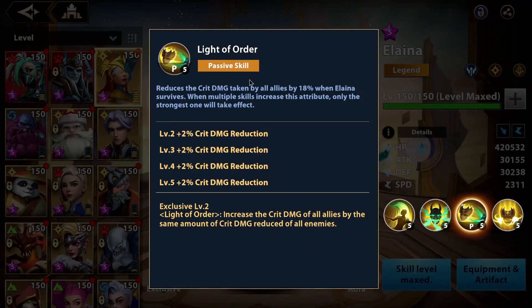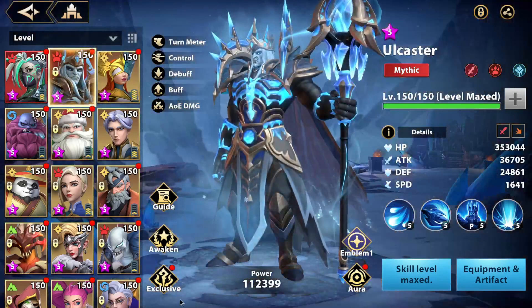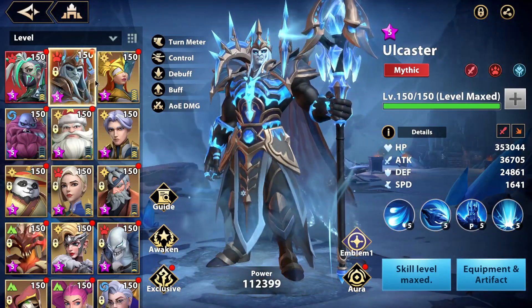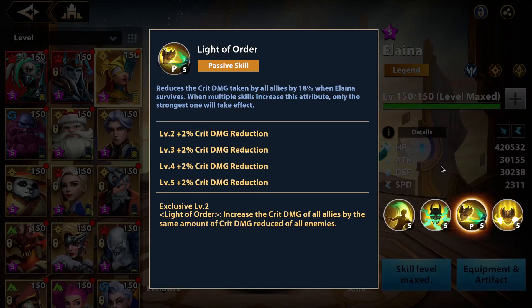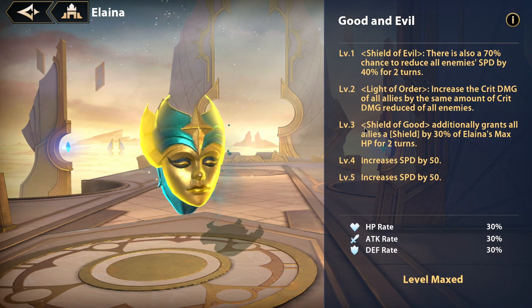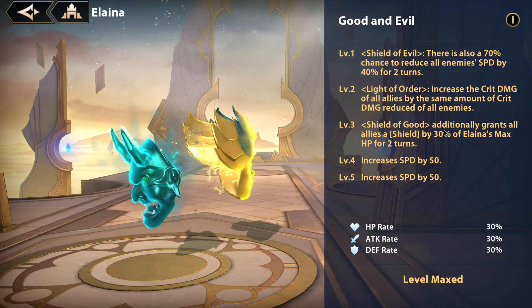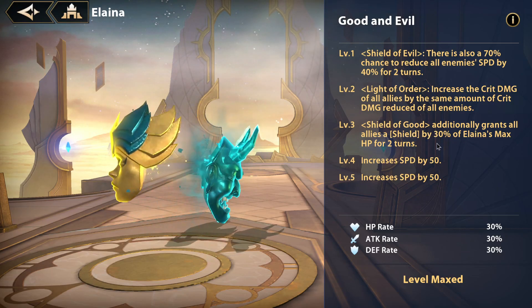Her passive exclusive, Light of Order, increases the crit damage of all allies by the same amount of crit damage reduced from enemies. So she reduces enemy crit damage and increases ally crit damage — DPS heroes like Ulcas are going to deal 26% more crit damage. Then her level 3 exclusive, Shield of Good on her ultimate, additionally grants all allies a shield worth 30% of Elena's max HP for 2 turns.